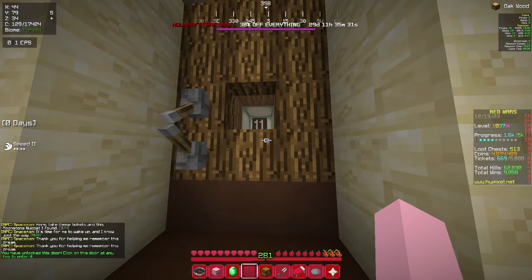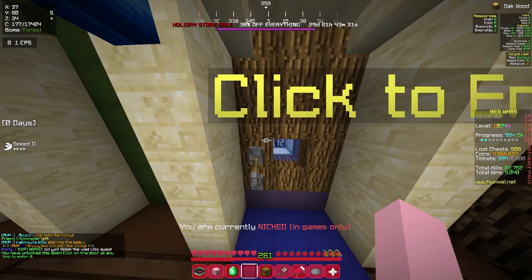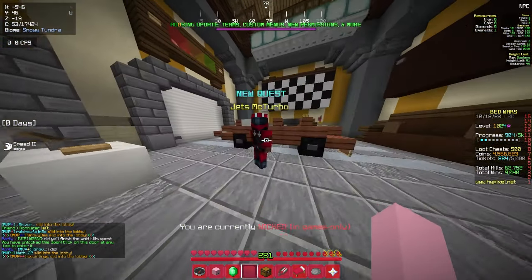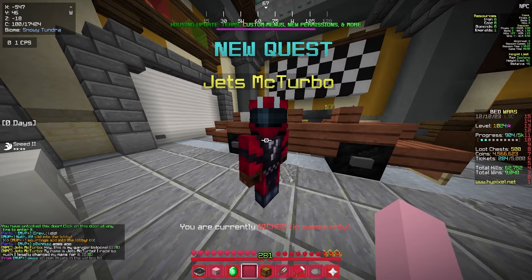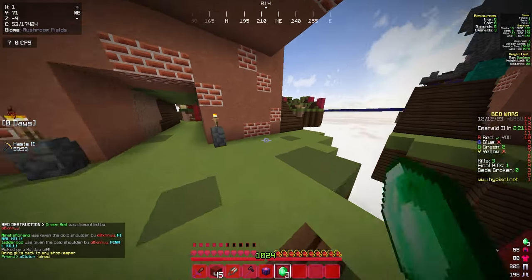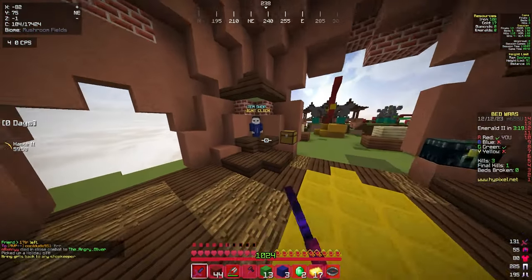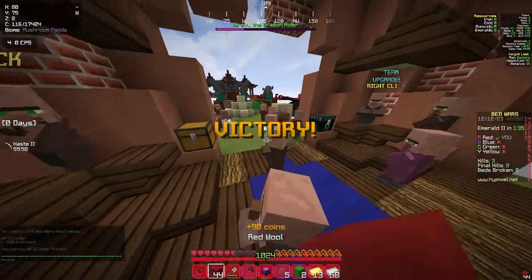Now you can open room 11. In this room, there's an item at the top of the room — that's the only thing from this room. Then you can go on to room 12 and meet Jets McTurbo. He will request 30 iron nuggets, 3 emerald shards, 100 wool cables, and 5 nether stars. You get the emerald shards by picking up emeralds, as they have a chance to drop them. The 100 wool cables come from breaking the enemy's wool. The iron nuggets come from picking up iron in-game. And the 5 nether stars come from winning games.